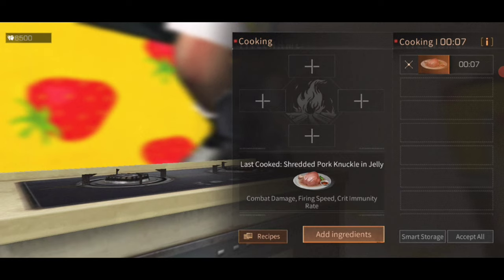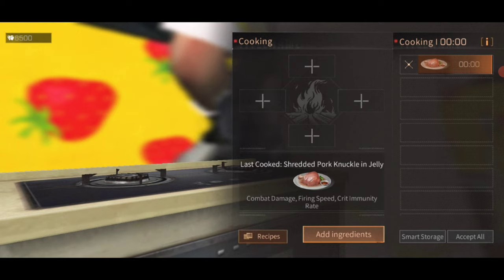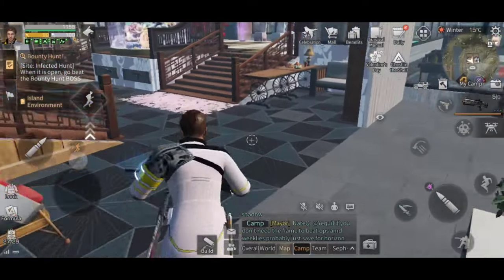So some shredded pork and pork knuckle and jelly — great way to go. As you just saw, you should now have the recipe for that. I strongly suggest you learn it.